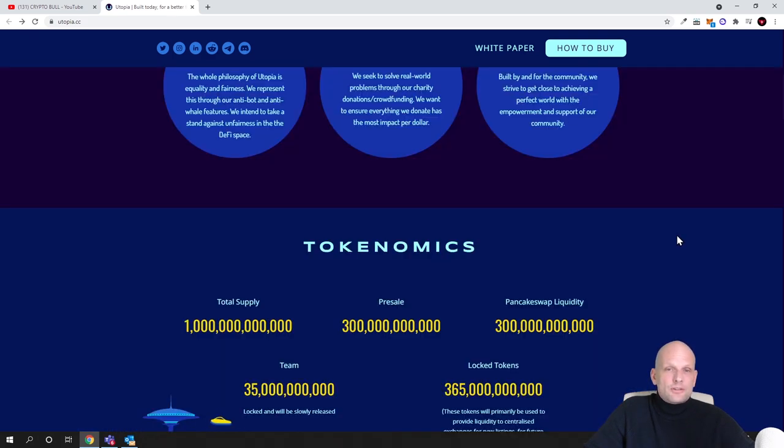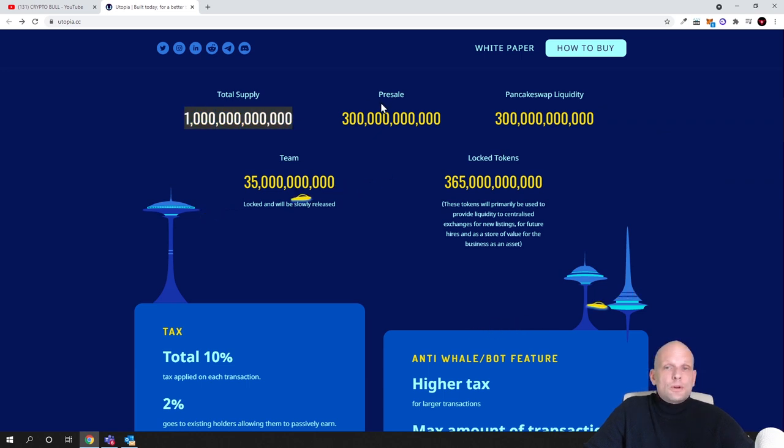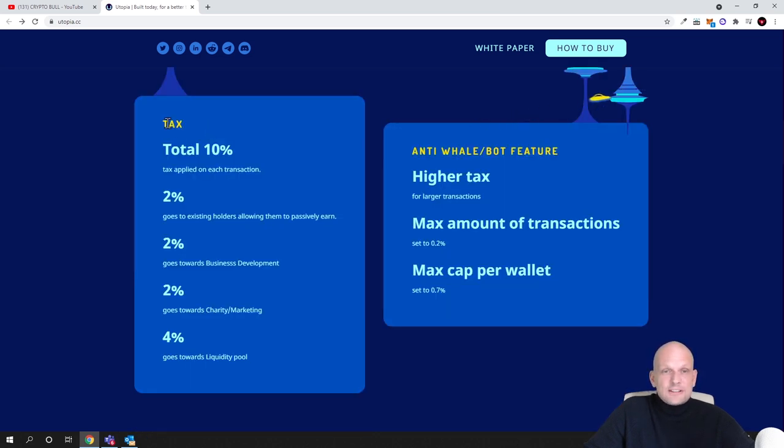Looking at tokenomics: total supply is 1 trillion. They have already sold 300 billion in the pre-sale, added 300 billion to PancakeSwap liquidity, and left only 35 billion for the team. Additionally, 365 billion tokens are fully locked. The total supply of 1 trillion is much smaller than meme coins, which can be in the quadrillions or 500 trillion.